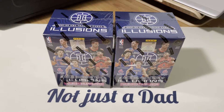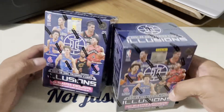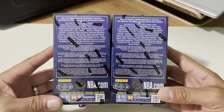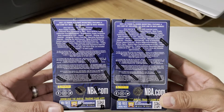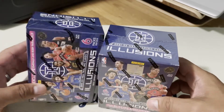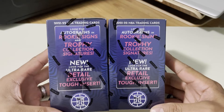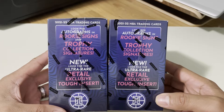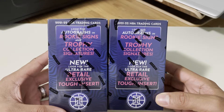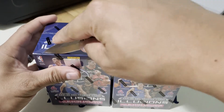Welcome back to another video from JE3, not just a dance. Today we're ripping Illusion 2021-2022 — we have two blaster boxes. You can find blaster exclusive emerald and ruby parallels. Each blaster box has six packs per box and six cards per pack. We're looking for autographs, rookie signatures, trophy collection signatures, and the ultra rare retail exclusive tough inserts.